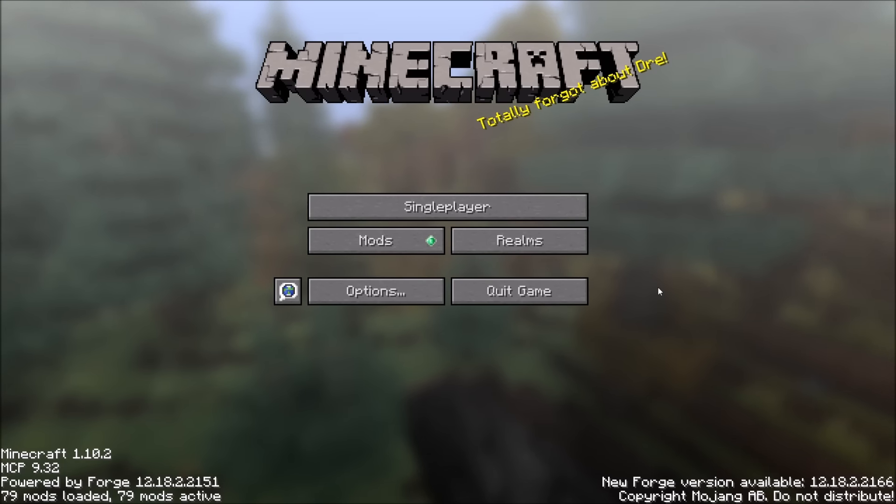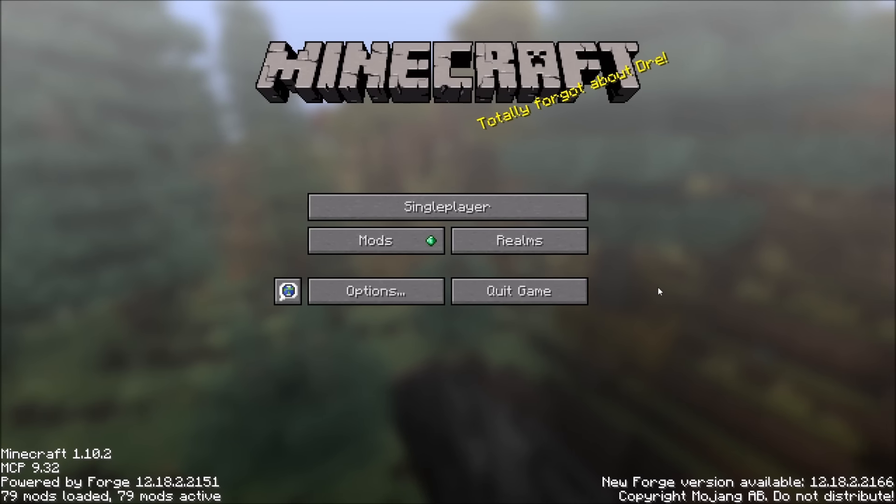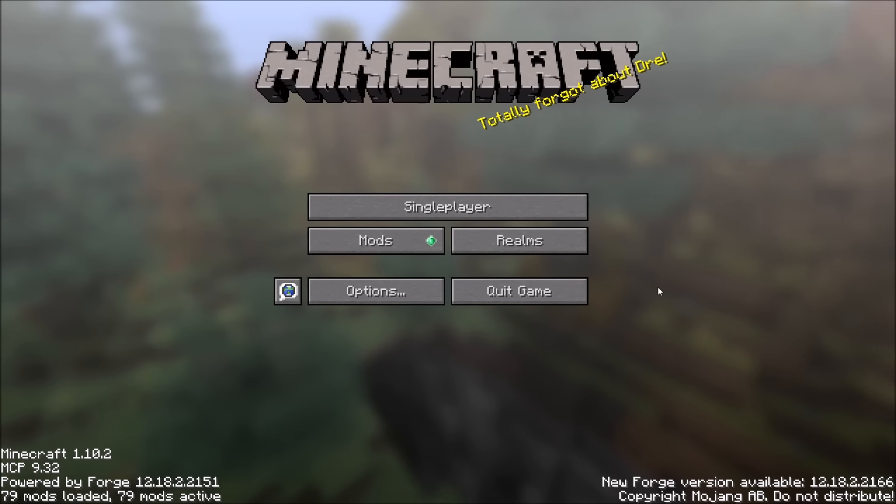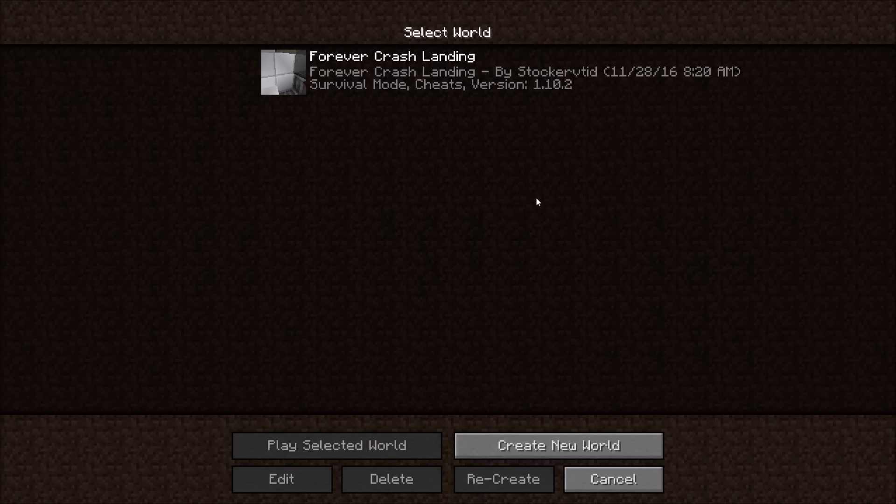For those of you that don't know, this is Crash Landing Forever. Many of you have probably played Crash Landing in the past in 1.7 - it was an excellent mod pack, all quest-based and everything. Let's go ahead and start it up. We've already got a world here - Forever Crash Landing - and if you notice it's by Stalker, Stalker vTid, and he is actually the head of TSG, the group that I'm in, so he's the one that made the map. Let's go ahead and hop on in.